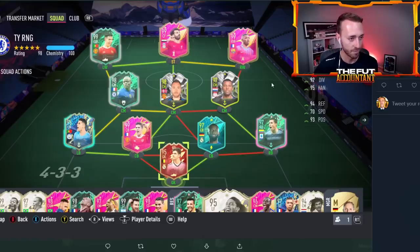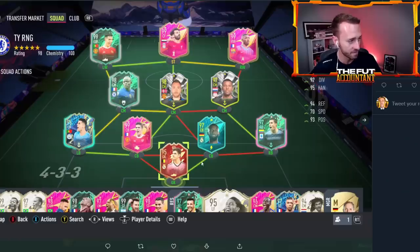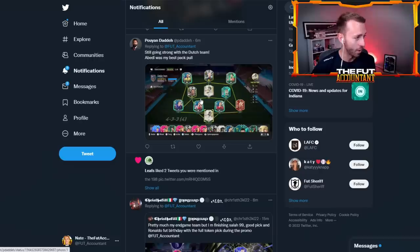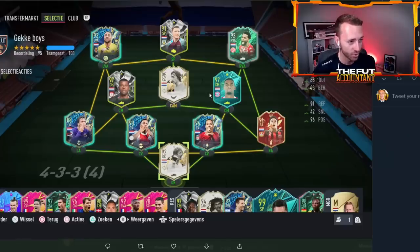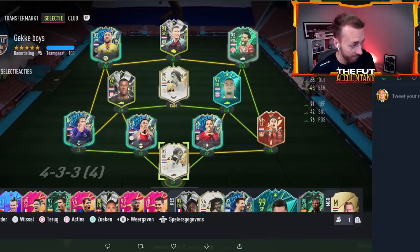I packed both when they were 11 mil, so it's a tie between the two. R9 and regular Ronaldo — you packed 97 Ronaldo and 99 Cristiano Ronaldo when they were both 11 million coins. Holy smokes. P dad still going strong with the Dutch team. A Bet He was his best pack pull — A Bet He Pelé. Best Dutch team right here: Cruyff, Wijnaldum. Gravenberge got some love recently. We cannot go throughout FIFA 22 without talking about Wout Weghorst — the greatest Showdown SBC of the year, hands down. Slam dunking on people with six-foot-five Weghorst. It's been a fun year.